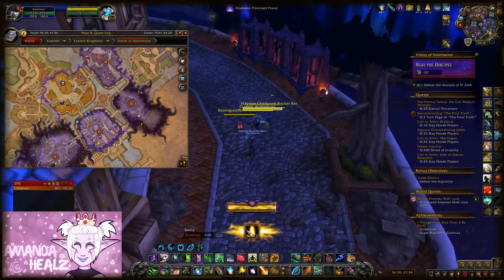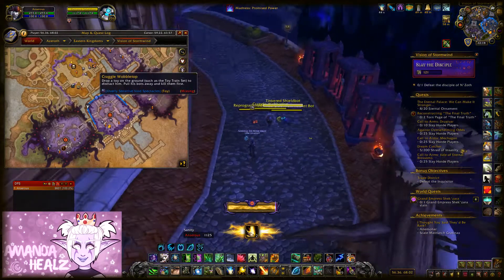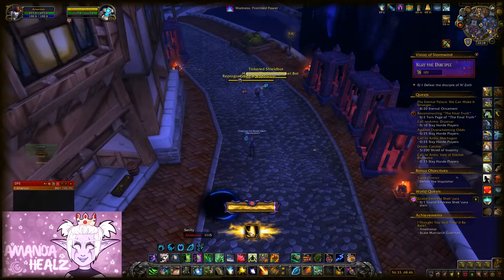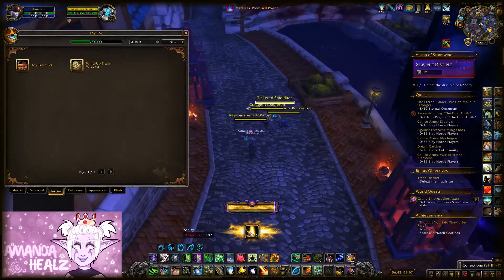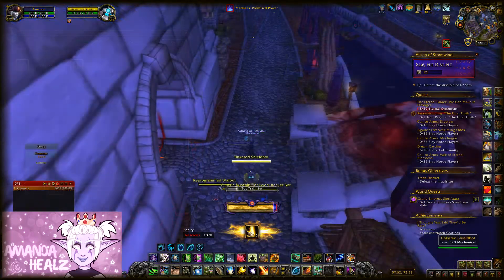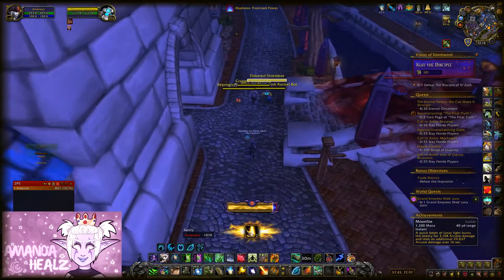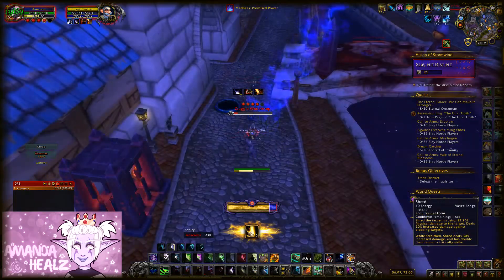The second toy is the Overly Sensitive Void Spectacles. This has a chance to drop from an NPC called Craggle Wobble Top. He patrols along the outer streets of the Trade District, just like he does in actual Stormwind, and he has some mechanical toys walking with him. The toys give him a buff, so you need to separate him from them in order to defeat him. This can be done by dropping the Train Set toy in front of him, which seems to distract him for a short time, so kill his toys and you'll then be able to kill him easily.